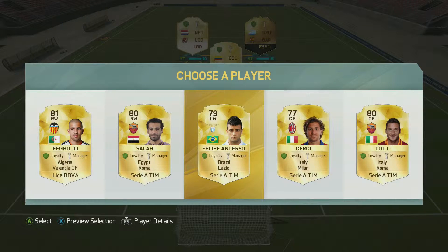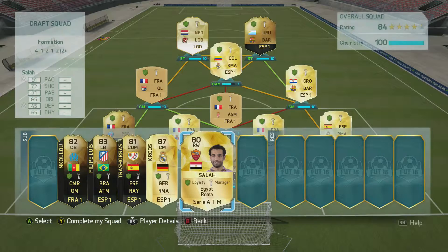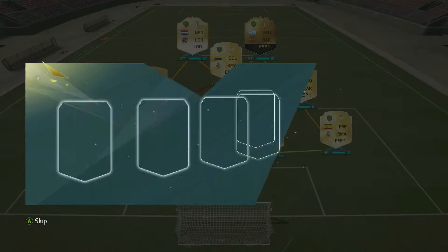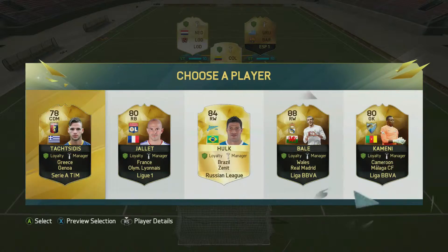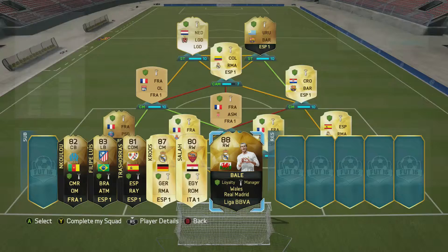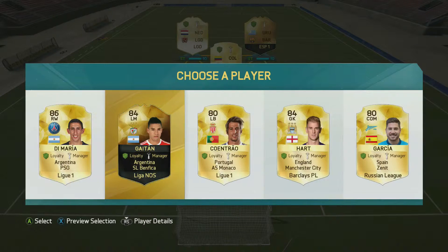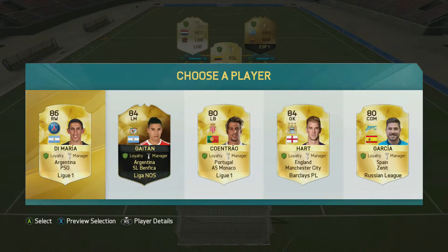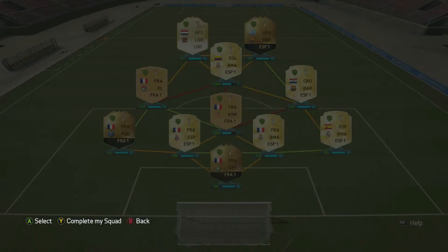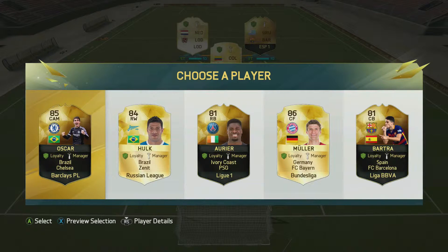Moving to the second center mid bench spot, the standout player is Tony Kroos, who fits into the team nicely and gives us that full BBVA league side. Moving into the next midfield/attack position we take the regular Salah card, which is a decent impact player in any team. Our next impact player is going to be even better — Gareth Bale, who is a fantastic card this year and definitely well worth using.